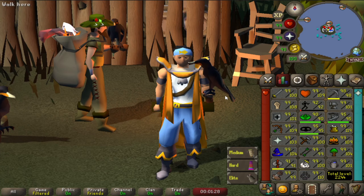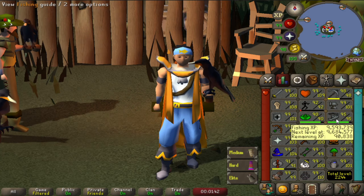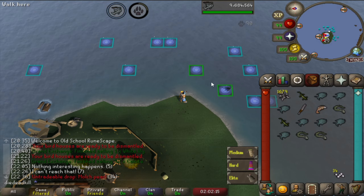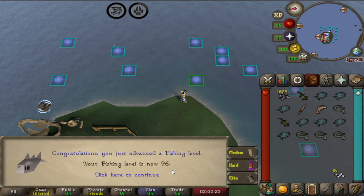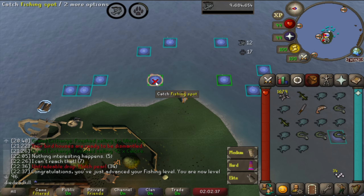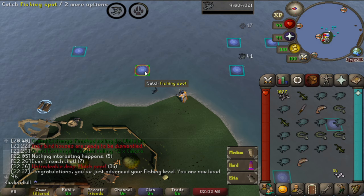We're also going to get some Hunter XP and some Fishing XP, and I've been doing some Karambwan fishing on the side. We're almost level 96, and I'm not really sure what 100 pearls will give us in terms of fishing XP, but let's see if we can actually get the level by getting 91k experience. After about 2 hours we've only reached 34 pearls, and we've already gotten the fishing level just over one third of the way through our goal. So this is definitely not going fast.